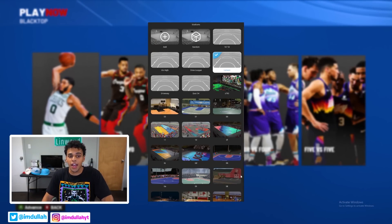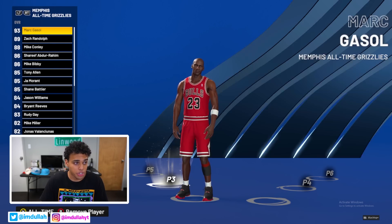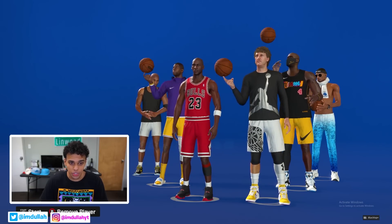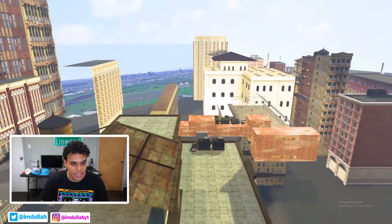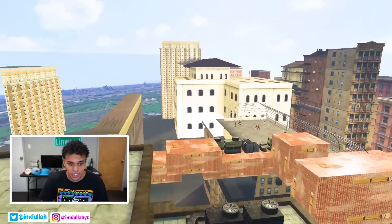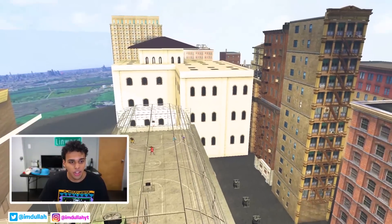Our fourth court is called Uptown — I haven't seen this one before, but these are all made off real life courts so it should be fire. We'll do 3v3 and keep it classic: Jordan, Larry Bird, Magic Johnson, Shaq, Kobe, and Penny Hardaway. This court is actually a remake of an NBA Street Volume 2 court — super fire. We're in the matrix again, but this gas cage-like outdoor court with a mosque in the background is incredible.